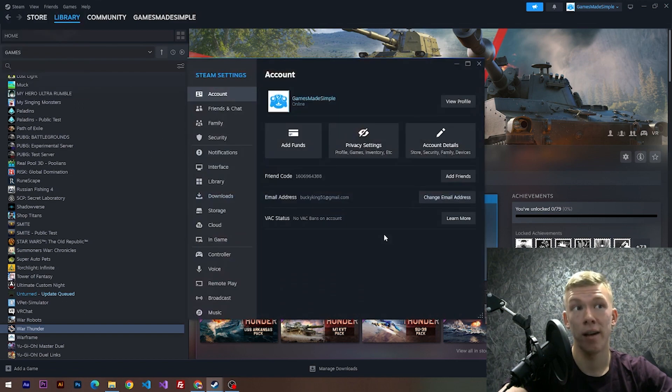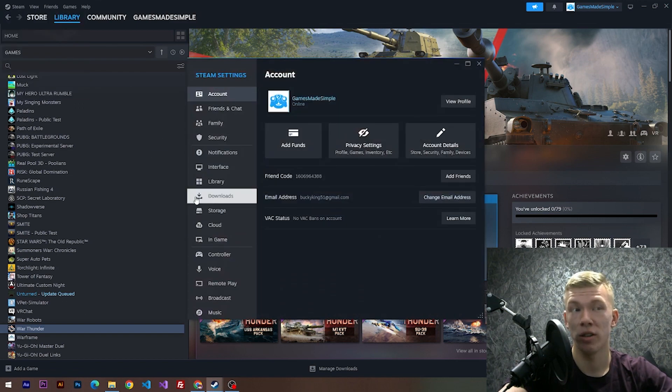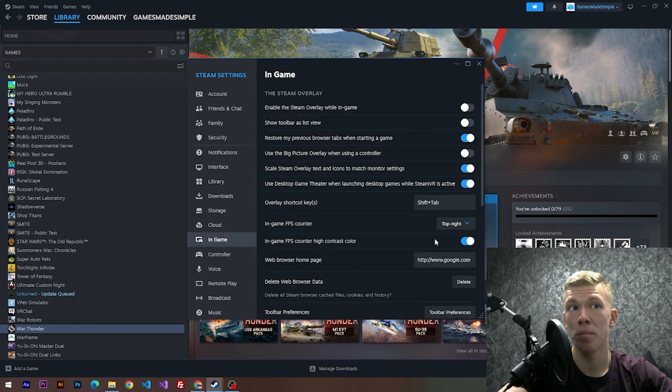First of all, we have to open up our Steam settings. After that, we have to choose an option called In-Game. Here we need to choose a position for our FPS counter. I've already chosen a position called top right, but you can choose whatever position you want.